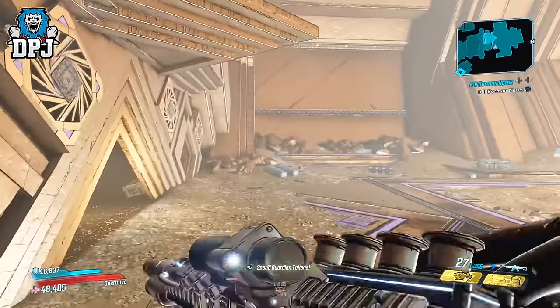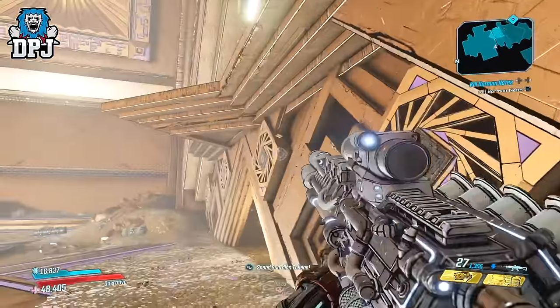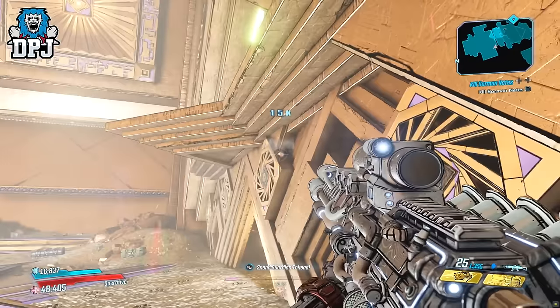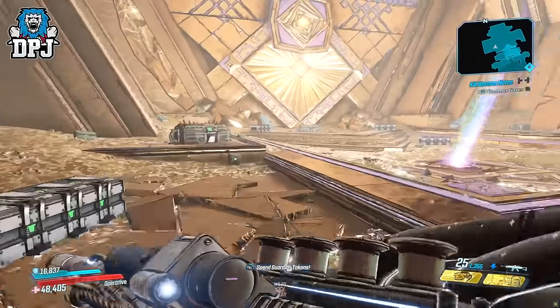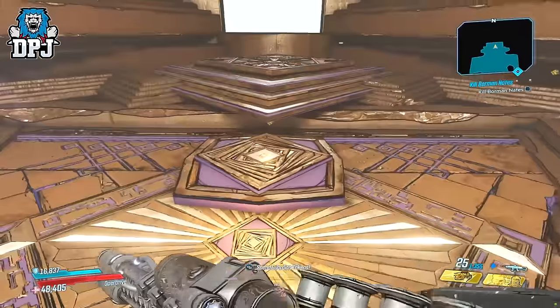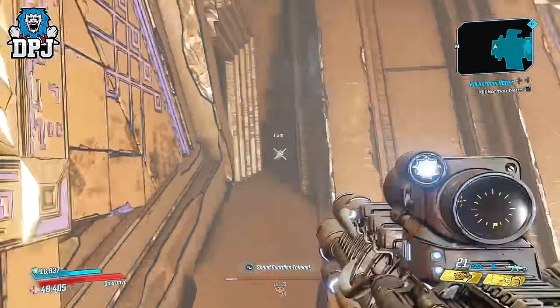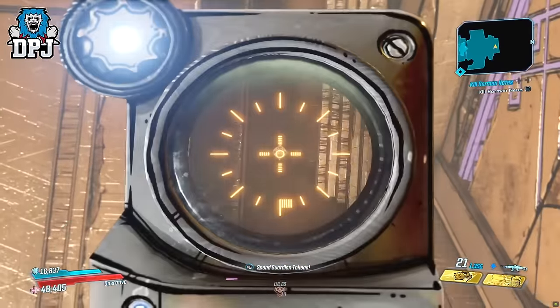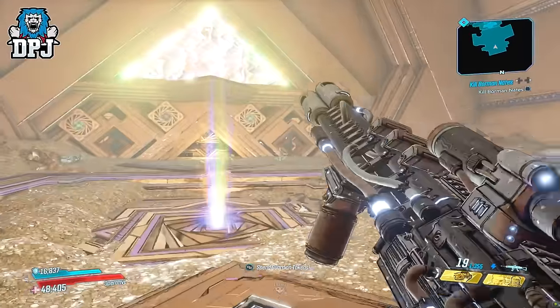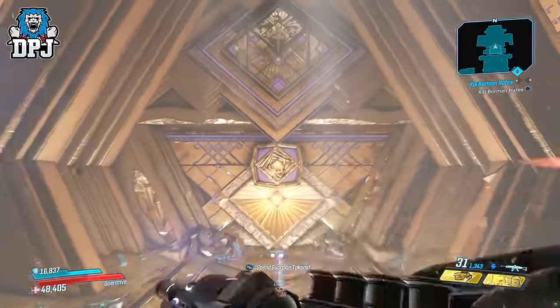And then you can enter this second room and get more loot. And there we have it guys — the hidden Vault Haller loot room puzzle solved! If this video helped you out, leaving a like really helps me out. If you're new around here and want to see more Borderlands 3, be sure to subscribe, and if you never want to miss a video I upload, turn notifications on by hitting that bell button. Thanks as always for stopping by — hopefully you enjoyed the video and hopefully I will see you on the next one!